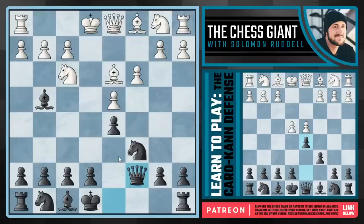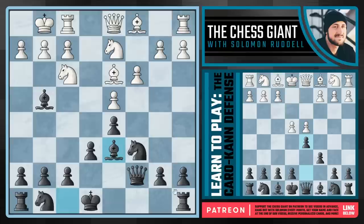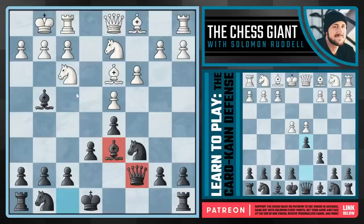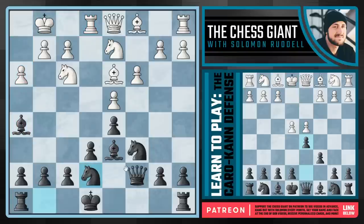Qc7 really does two things: first, it keeps an eye on f4 so white's dark-squared bishop can't come there, and on top of that it's looking at the pawn on h2. Why does this matter? Because we're going to play a very quick e6 and Bd6. At that point, let's say white messes around with something like a3 — we're going to take on h2. Notice the knight cannot capture back because we win the queen. The moment we play Bd6, we're simply threatening to win a pawn. White has to play h3, and then we simply drop the bishop back. Against Re1, I recommend Nge7. This may seem a little strange — a lot of you may be wondering why Nf6 isn't played.